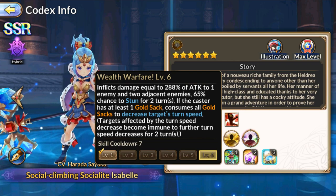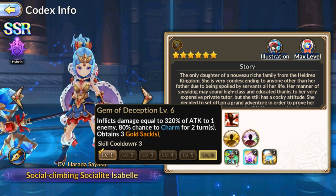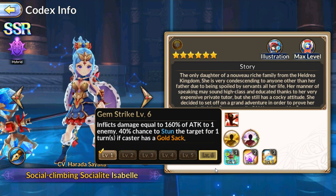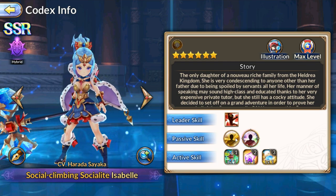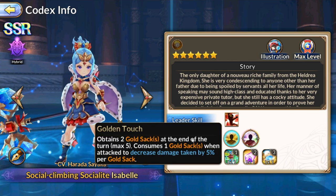If you max out the skills, the stun lasts two turns and the charm lasts two turns as well. Let's get into the passives and see her bread and butter.